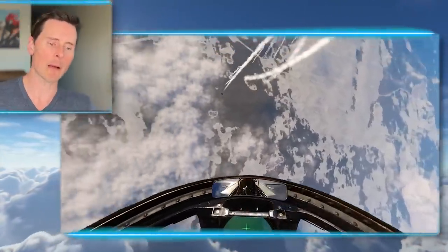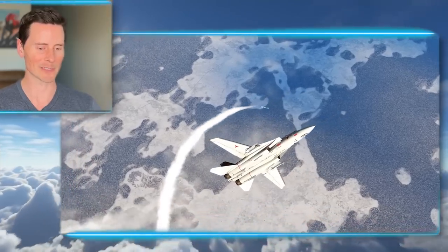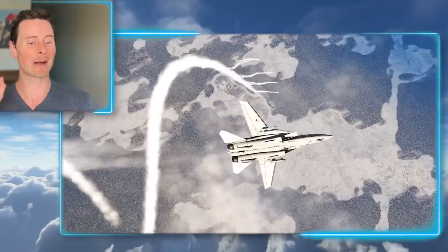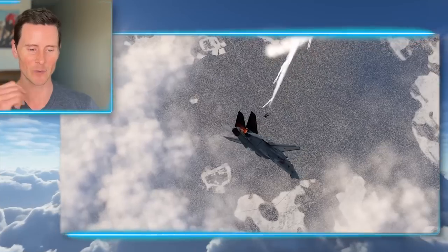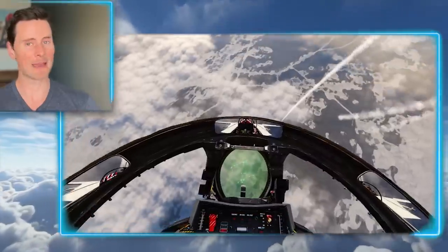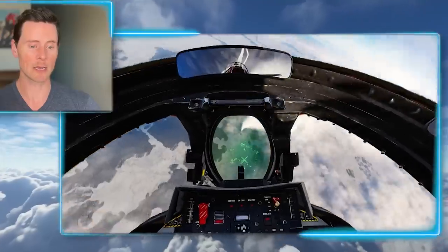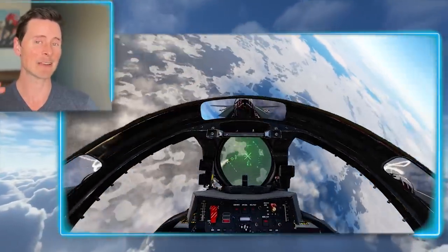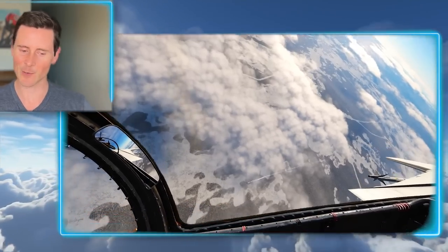The F-18 falls off first — didn't come to the merge with as much energy, most likely looking for that one-circle fight at cornering velocity, probably around 380–400 knots for a Hornet. I think that F-14 went into the merge at 500-plus knots, so they get more vertical. There's that differential throttle again helping with the roll. Rudder is going to be your biggest thing if you don't have thrust vectoring — a couple extra degrees might be all you need. The F-14 has those engines spaced further apart than a Strike Eagle, which helps.